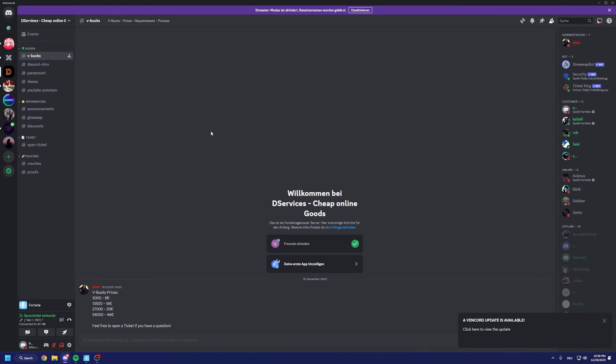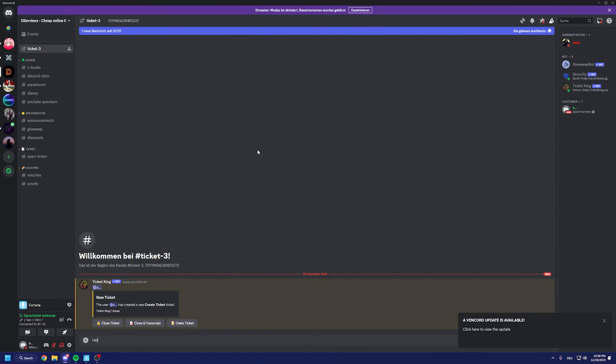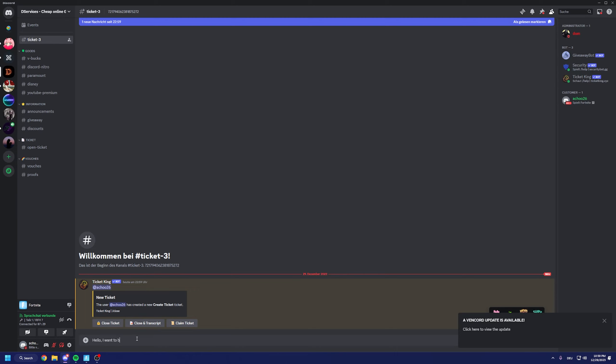The first thing to buy your very cheap V-Bucks is to join the server. In the video description it will be the first link, and then you press on 'open ticket'. You just create a ticket and you type in: 'I want to buy X V-Bucks' — like, then you type the amount of V-Bucks you want.